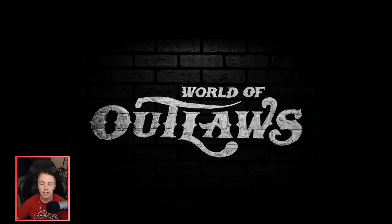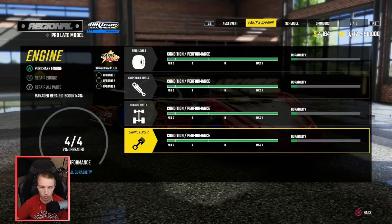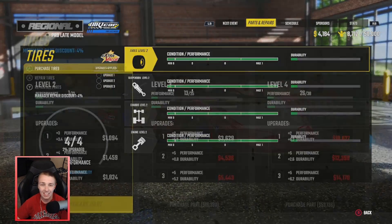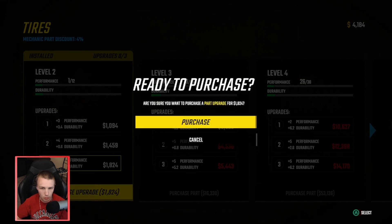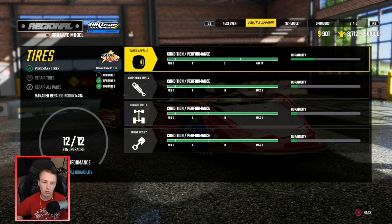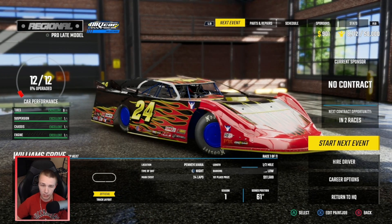Let's see if we can upgrade this car any to start. Engine - don't know if we'll be able to. The first engine is 73k, that is nuts, so you're definitely gonna be able to make a good amount of money in here. Looks like we can upgrade the tires a good bit - gonna go with the more expensive ones first. We got the two plus four performances which is what I mainly wanted, so tires are upgraded.